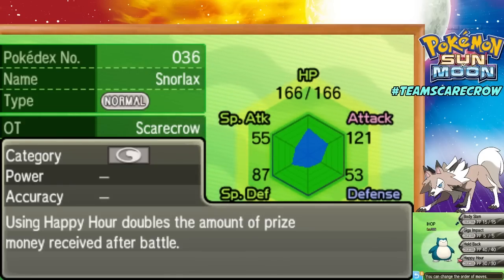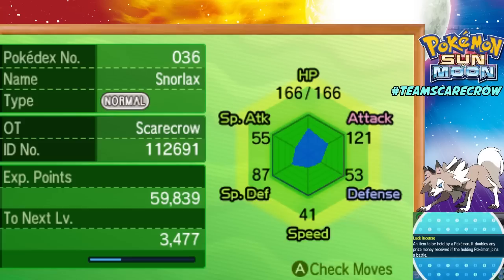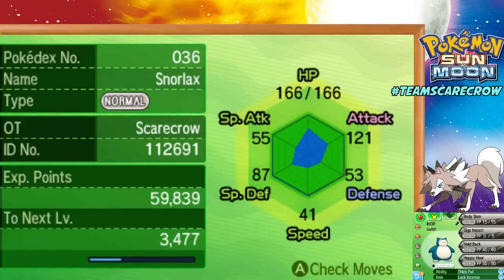What Happy Hour does is it doubles the amount of prize money received after battle. This Snorlax is also holding the item Luck Incense, which you can purchase in one of the towns towards the end of the second island. What this item does is it also doubles the prize money that you earn in the battle. The Luck Incense actually stacks with Happy Hour, so you can get four times the normal amount of money if you use Happy Hour in battle while holding the Luck Incense. So I've been using my Snorlax just to get a lot of money. That's why it's level 36 right now. I'm not using the Snorlax in our battle — it's just a side party member.